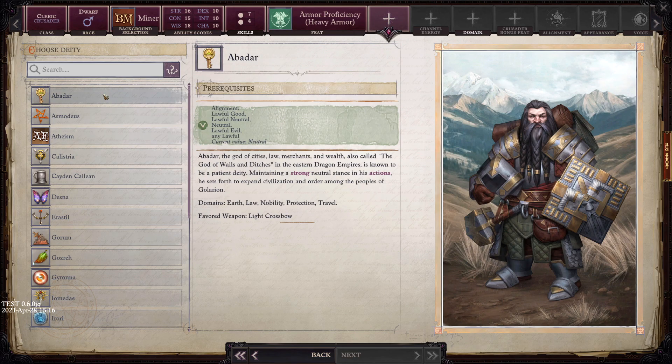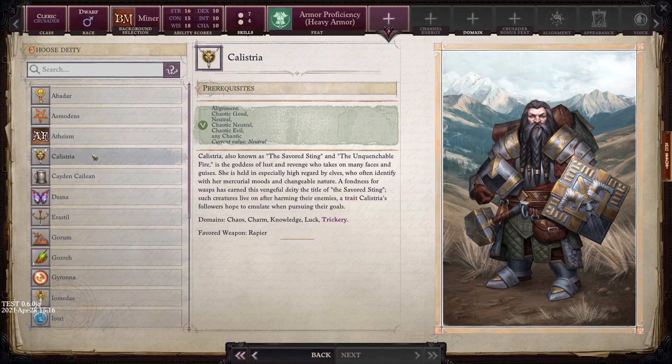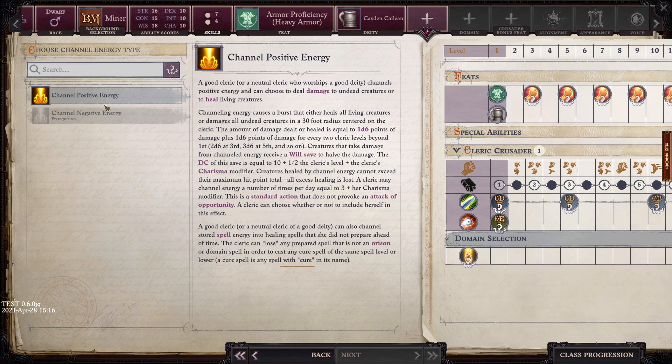We get to choose what god we follow. Abadar is a god of law. Asmodeus covers neutral and evil alignments — king of hell. There's Atheism, which seems like a bad place to start for a cleric. Calistria is the goddess of lust and revenge. Cayden Cailean is the god of alcohol, bravery, and freedom. I've got to go with that one — the god of liquor and freedom sounds great. We can channel positive or negative energy, which is effectively turn undead.